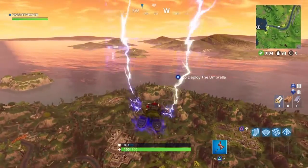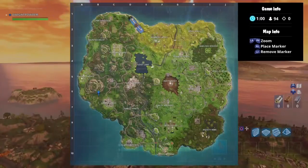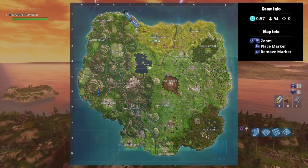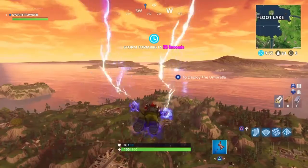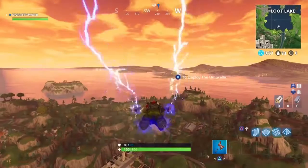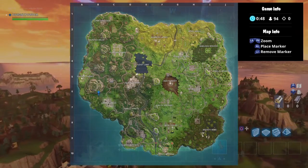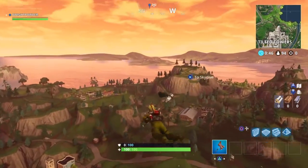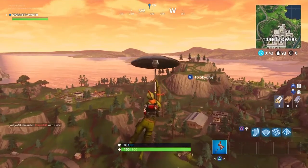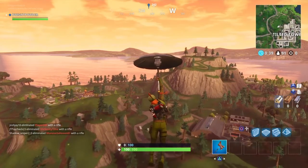It's pretty easy — there's like a discoloration in the grass, and as soon as you get close enough to it the battle star pops up. It's kind of like the discoloration on the one by Risky Reels, et cetera.